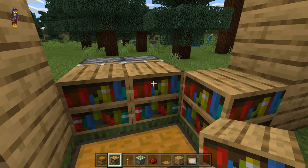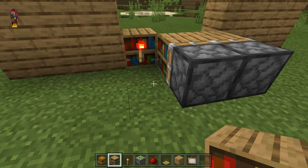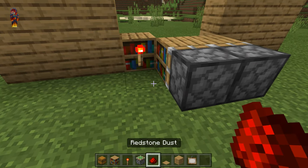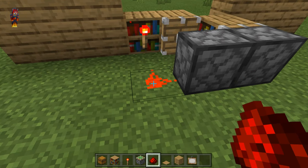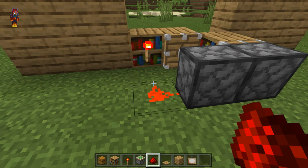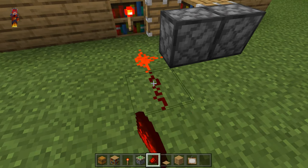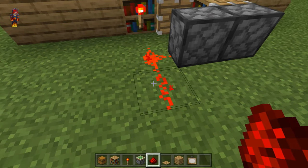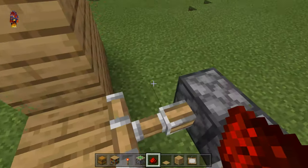After you've done this step, you're going to need to go around to the back of this contraption and get out your redstone dust. Place one piece of redstone dust in front of the redstone torch, then place another one behind that piece of redstone, and two more to the right of that. This should activate both of the sticky pistons.